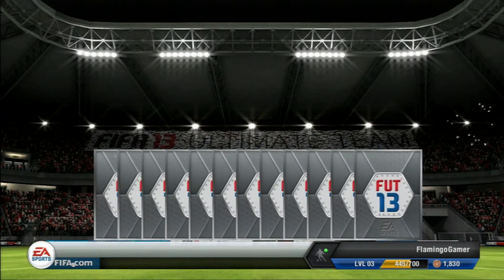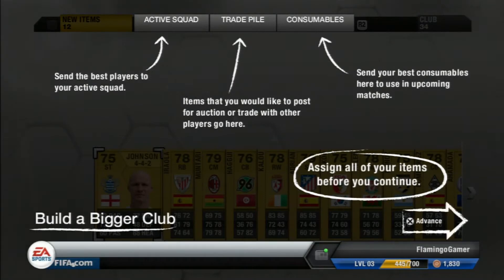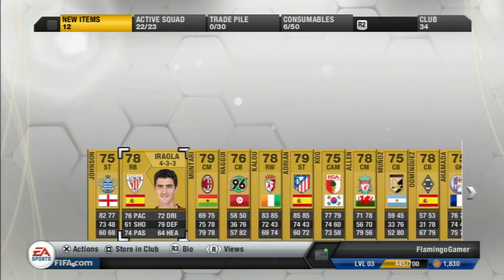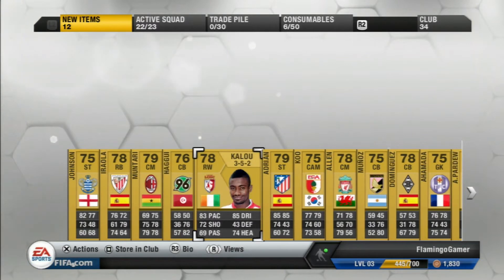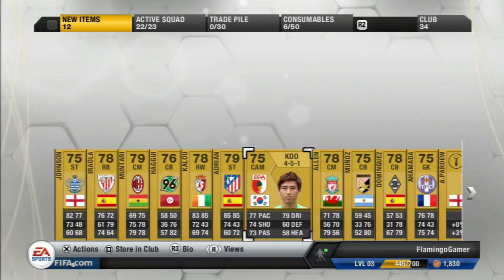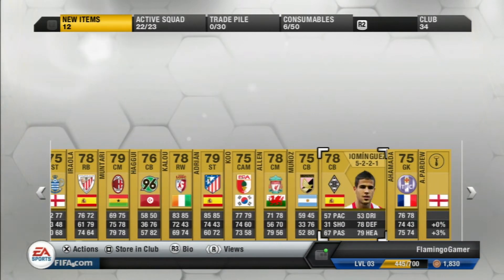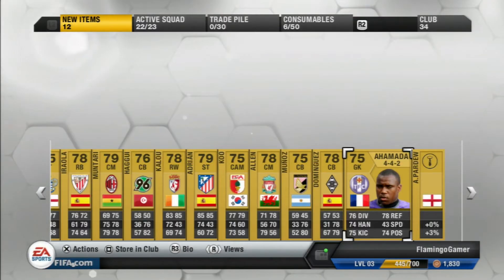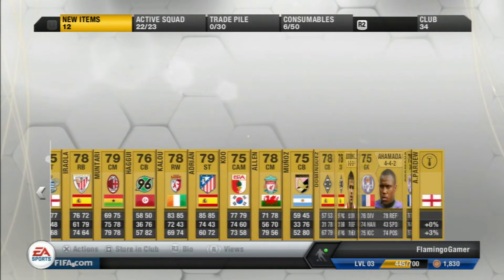I didn't know they would all be non-rare, so flicking through them all I wasn't really impressed. Montari at 79 rated was the best I got — I thought it'd be a bit better. He's pretty decent though. Nothing really appealed to me, but the manager was actually in a good formation — that's going to be one of my future squads' formations. Not going to say what it is, though.